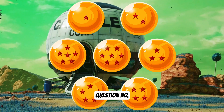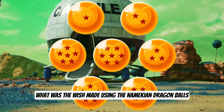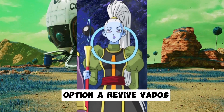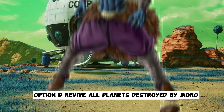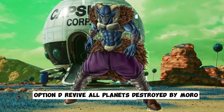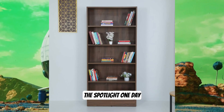Question number 7 is here. On planet Namek, what was the wish made using the Namekian Dragon Balls? Option A, revive Vatos. Option B, revive the erased universes. Option C, revive the Namekian bookshelf. Option D, restore all planets destroyed by Moro. Don't worry, folks — the Namekian bookshelf will have its time in the spotlight one day.